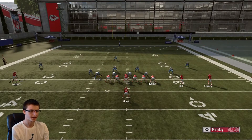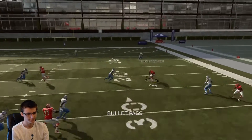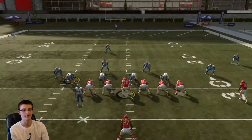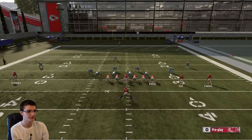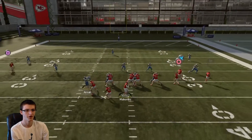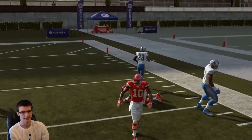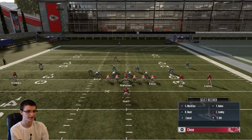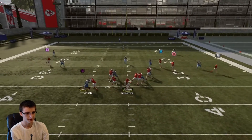This play works better on the right hash, but you can definitely call it on the left hash too. And there's really no coverage that's going to stop this in zone — it's very good and I highly recommend adding it to your offense for a nice simple 10-yard pass. Fourth and 10 in your Super Bowl? This is the play you want to go to. Very consistent, very reliable, easy 10 yards. Just motion them right there at the ball and throw it.